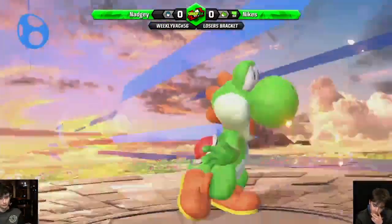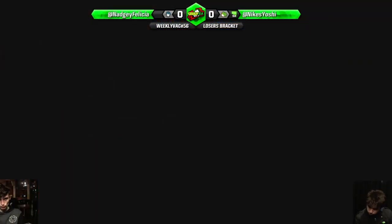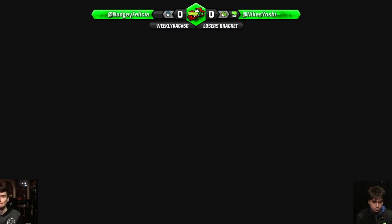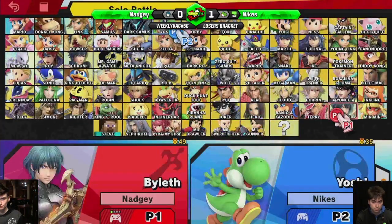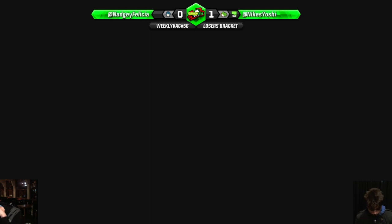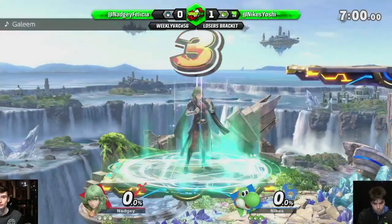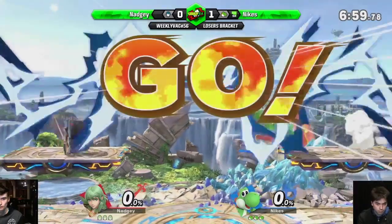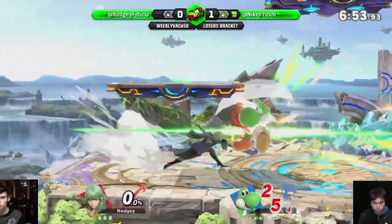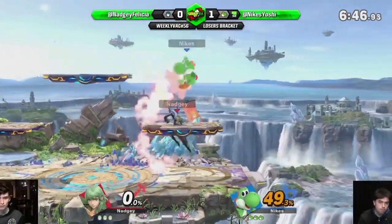At this percent, anything's going to kill from both characters. When he's landing like that, if you just dash back F-smash — he wanted to run under and up-smash. You've got to be a bit faster, and Byleth's the slowest character in the world. That could have been the game. I think you need bigger stages — well, big stages let Yoshi just throw eggs at you. I'd probably play a Battlefield-type stage here, you can shark under the platforms.